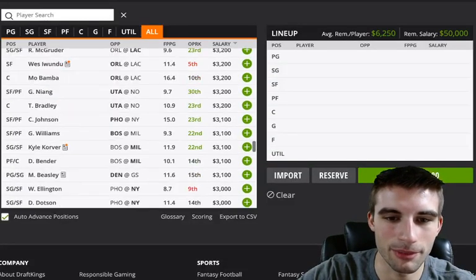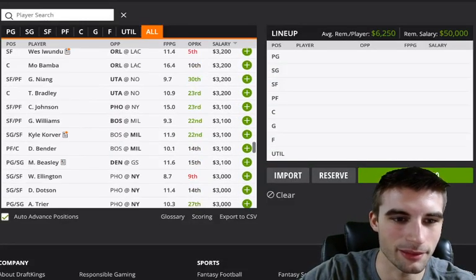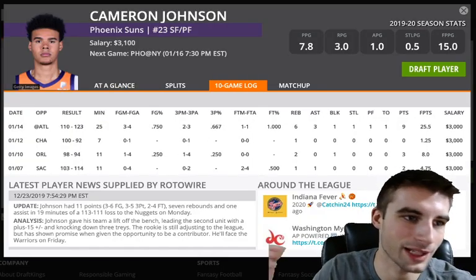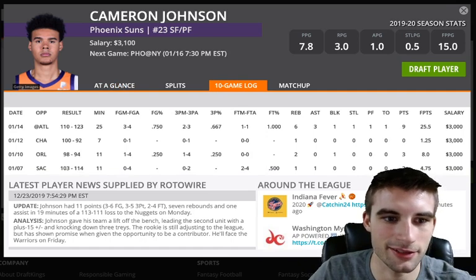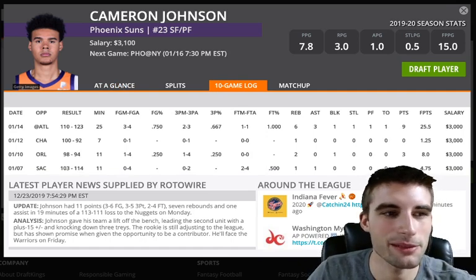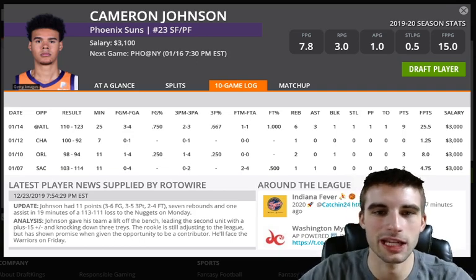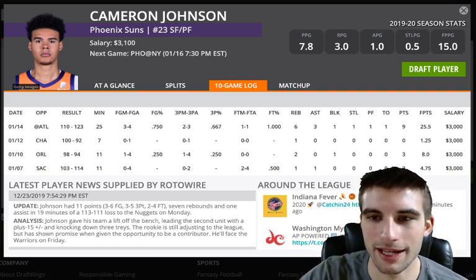If you want to go near minimum price, you can look at Cameron Johnson at $3,100. He gets a bump with Kelly Oubre off the court. I have him for about 25 minutes tonight, which is what he saw in the last game. Only a 17% usage rate, but he's at 0.77 points per minute with Oubre off the court. I have no problems looking Cameron Johnson's way at all.